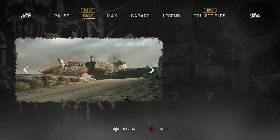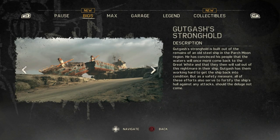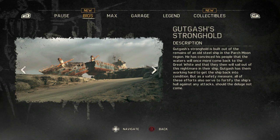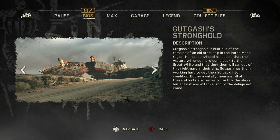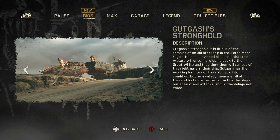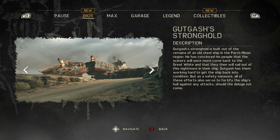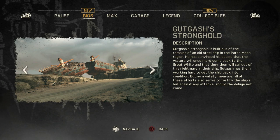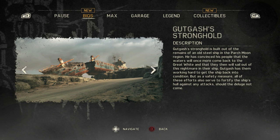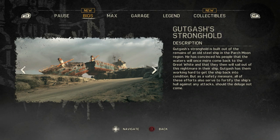Gutgash's stronghold is built out of the remains of an old steel ship in the Parchmoon region. He has convinced his people that the waters will once more come back to the Great White, and that they will then sail out of this nightmare in their ship. Gutgash has them working hard to get the ship back into condition, but as a safety measure, all of these efforts also serve to fortify the ship's hull against any attacks, should the deluge not come.